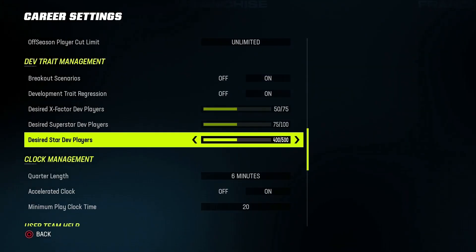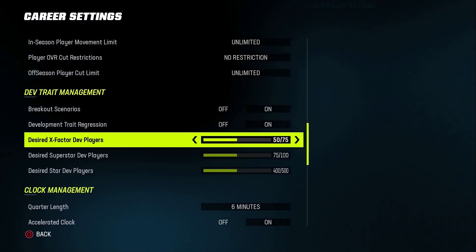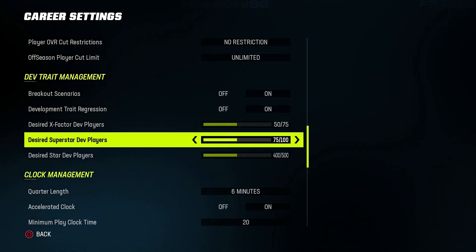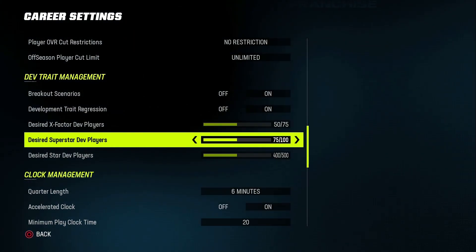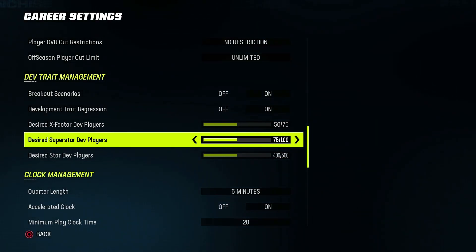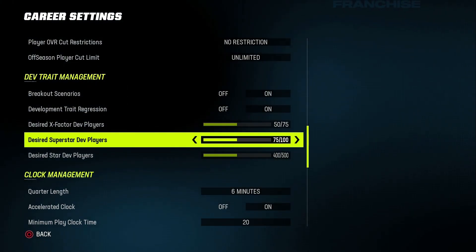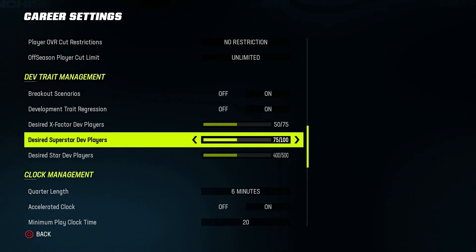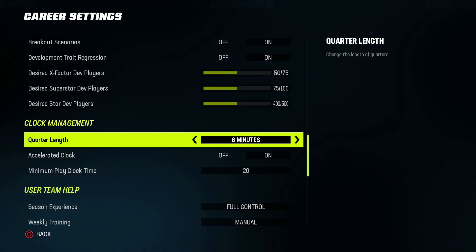For the most part, all of this stuff stays the same. If you're going to move any one of these, maybe move star up to 500, but try and keep this down below so that you have a group of around 100 players that just feels special. Otherwise if you raise it up to 175, you've got almost 200 players in the league that can have all of these abilities and it gets to be too much. Honestly, if you don't like scenarios or abilities, you can just turn it off.